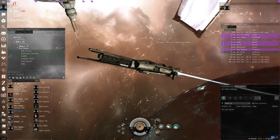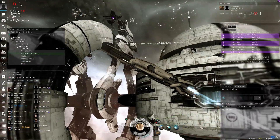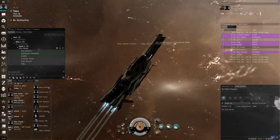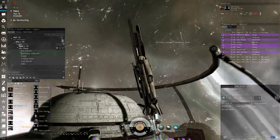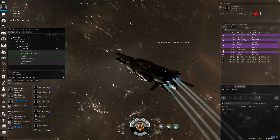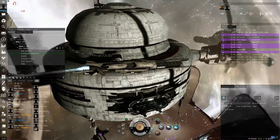Hello, gentlemen. Gamer here, and I'm on a test server. This is the Confessor, piloted by CCP Fossey. It's the new tactical destroyer coming out in Rhea, and it looks awesome.